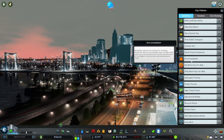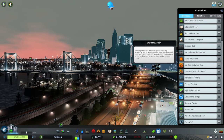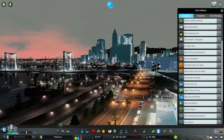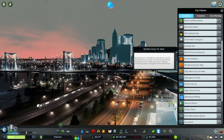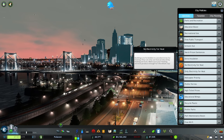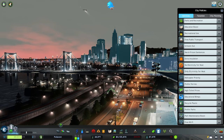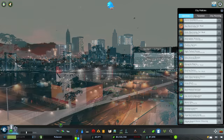Now we have three snowfall policies: extra insulation, no electricity for heat, and only electricity for heat. For those playing on snowfall maps, extra insulation makes buildings require less energy for heating. No electricity for heat means buildings only use heat from heating power plants, reducing electricity consumption. Only electricity for heat does the opposite — using power plants and increasing electricity consumption. It's just trading one for the other. These policies only apply to snowfall maps; everyone else doesn't need to worry.